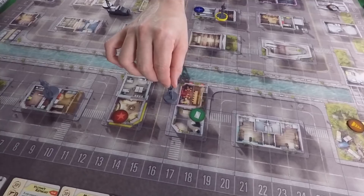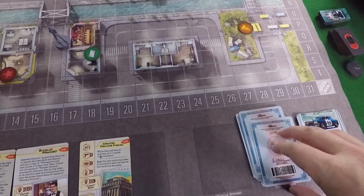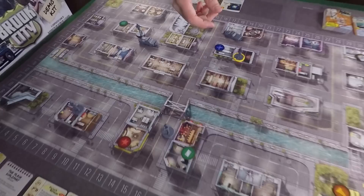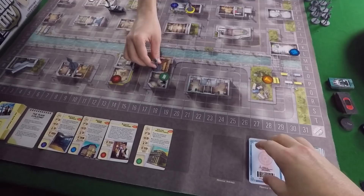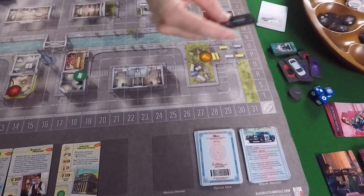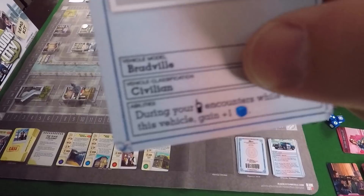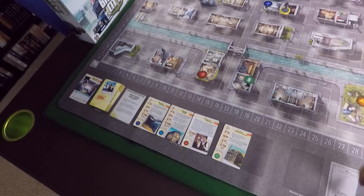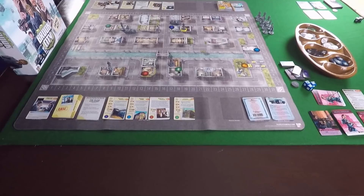One more important element: anytime you move from a location into a street space, you can commandeer a vehicle. If your cop car was discarded or far away and you need to get somewhere quickly, you just pull a vehicle from the deck. The cop card also has an action that says: if driving this vehicle, move your figure to any location, then discard the card - useful especially in solo play. For example, commandeering a Bradville gives you a different vehicle with a different ability, like improving cautious encounters because you're undercover in a different car.